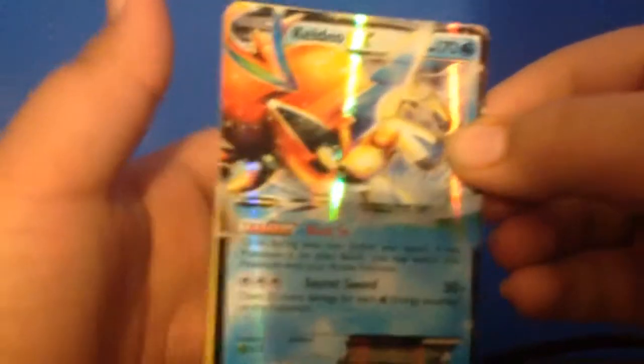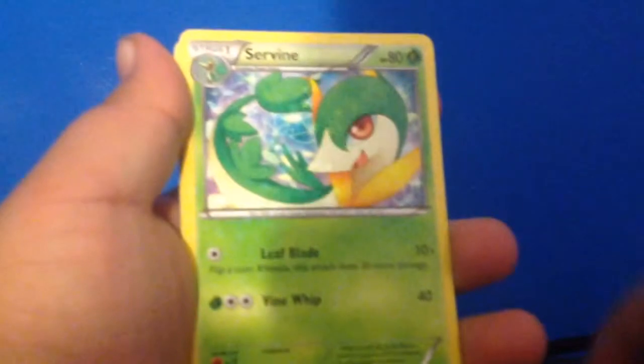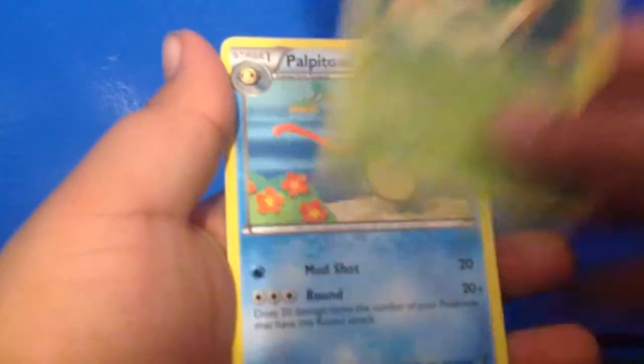Yes, you guys — two reactions on this epic opening of these three packs. Let's get a sleeve here and put KELDO in a sleeve. That's actually pretty epic. Oh wait, we're going to take out the code. Mancino, Servine, Palpitoad.